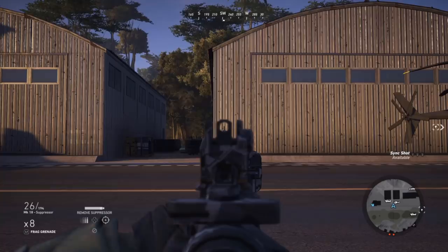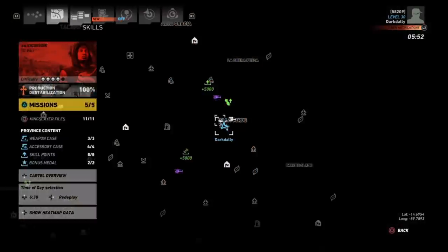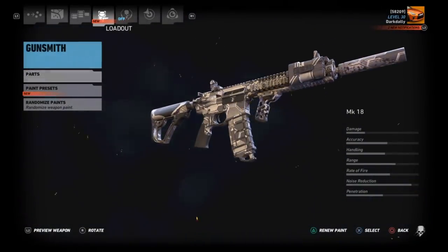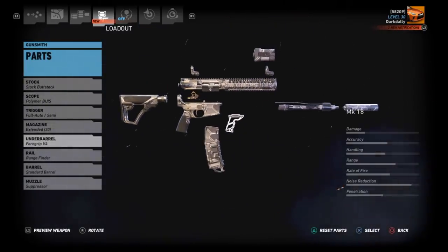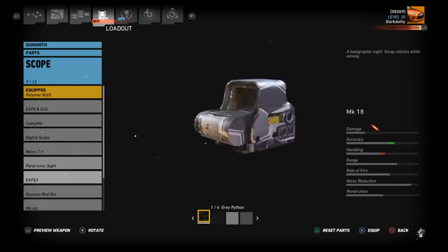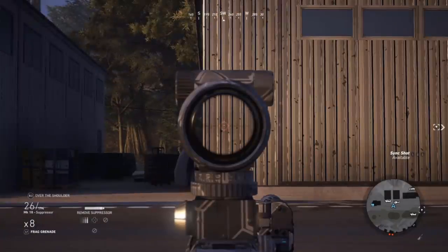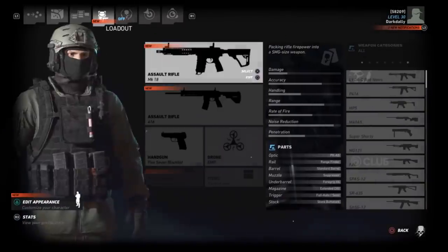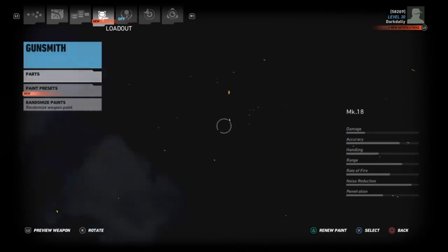It hits directly right where it should - that's good. The reason I test that is because the M16 - I believe that was one where viewers had to call out and say, 'Hey, Dark Daly, this doesn't work right.' Let's check an intermediate scope - let's check the PKS. I don't normally use this one, I just want to kind of run a test on three different kinds of optics and make sure it kind of hits true. This rifle seems to hit right on. That's good, because some of these rifles they've been releasing lately have had weird fluctuations with them.